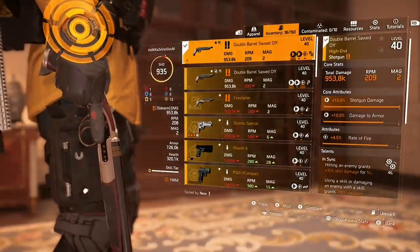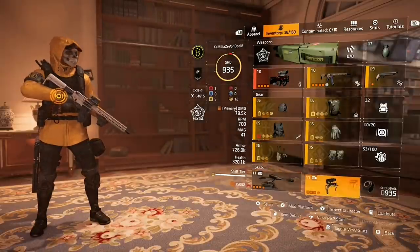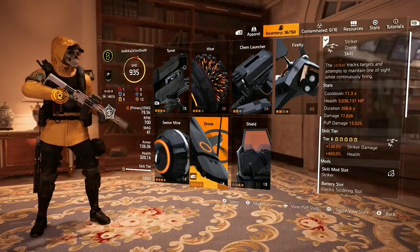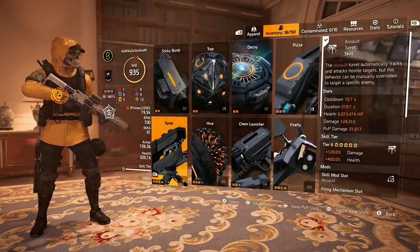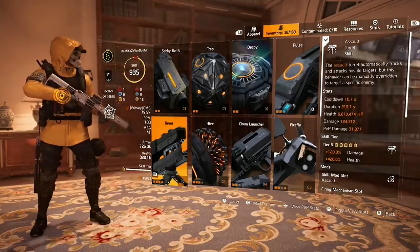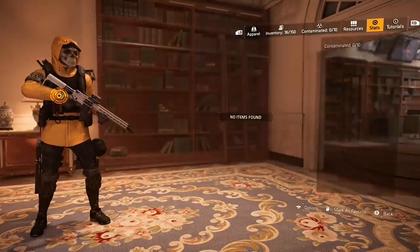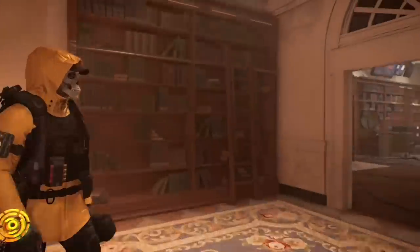For my secondary I'm using the Harmony because the talent Perfectly in Sync gives 40% skill damage. For my sidearm I'm using the double barrel sawed off with In Sync, just in case I get some rushers. The two skills I'm using are the Striker Drone — 11 second cooldown, 77.6k base damage — and the Assault Turret at 124k damage with a 10 second cooldown. I also have 121.9% skill haste on this build.